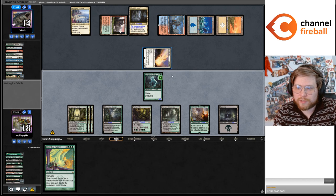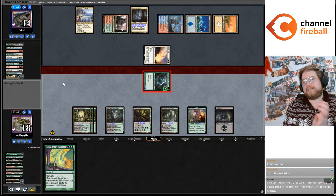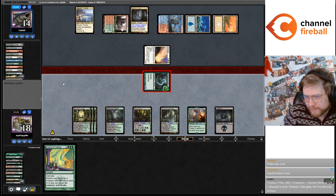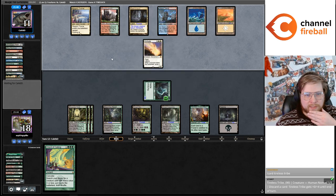Caleb chooses not to Ephemerate to kill the Grist, which is totally fine. Is that my last Grist? No, I got one shuffled back in. Prismatic Ending's the Geist — and that's a draw. I guess I'm going to ambush the Solitude. Unless they Kihira me, then the Yawgmoth doesn't block. I could put a minus counter on it.